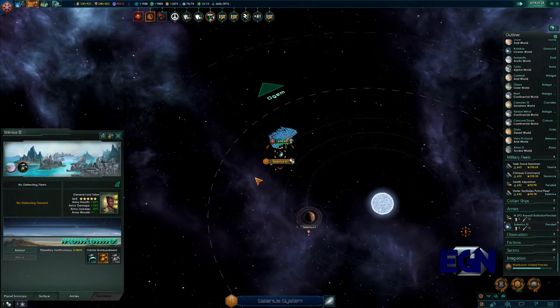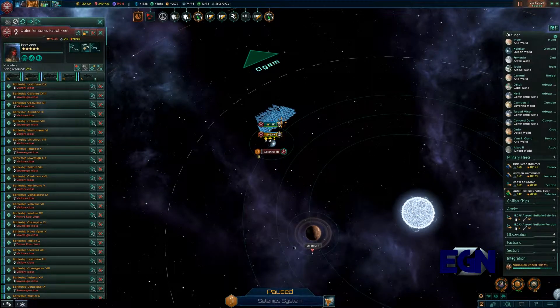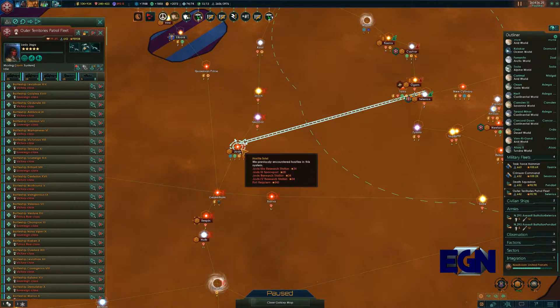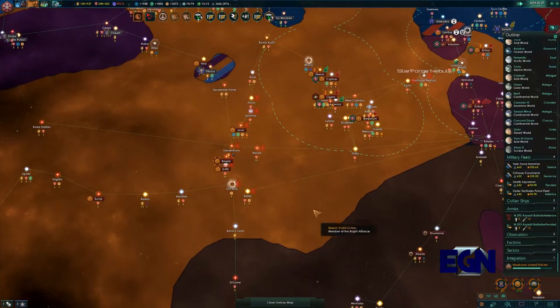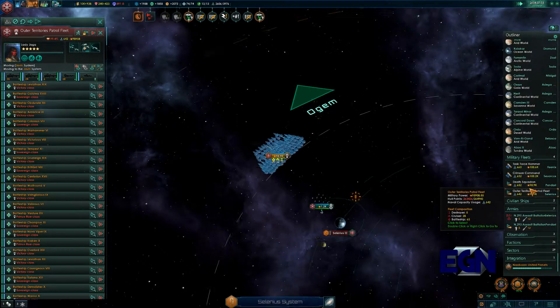We're attacking a planet — we're at 91% war score. If we can take that down we'll be in a good situation. Apologies — we got a call right in the middle of recording, which is always the problem with doing these videos. Sometimes calls come right in the middle when you really don't want them to, but it can't always be avoided. Let's continue on with this war.